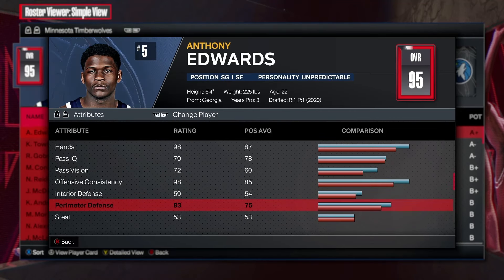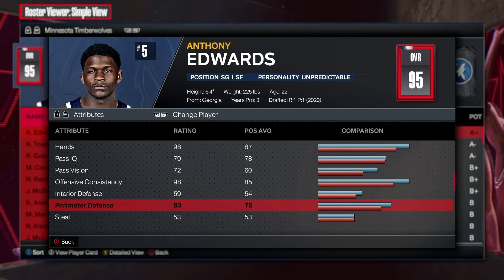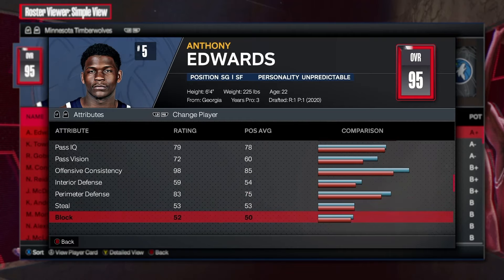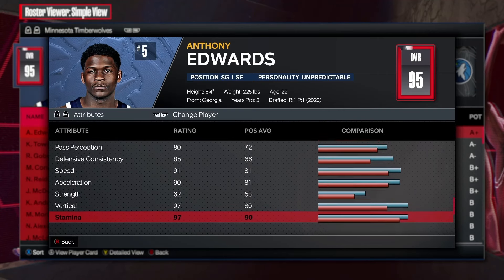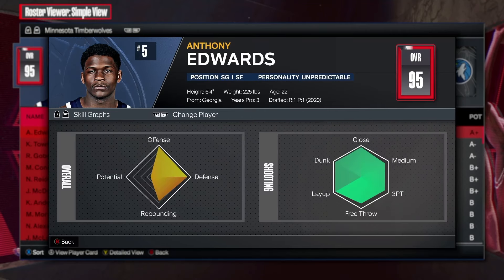If you look right here, he's probably known now as one of the better two-way guards in the league. And he only has an 83 perimeter, no steal, no block, hardly any rebound. But good speed, good acceleration, fairly decent vertical — 97, obviously impossible — but look at his badges too.